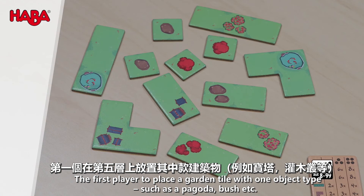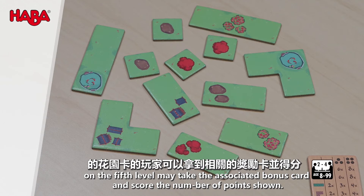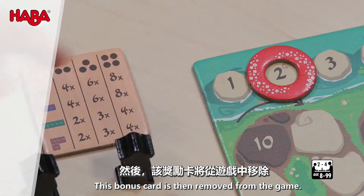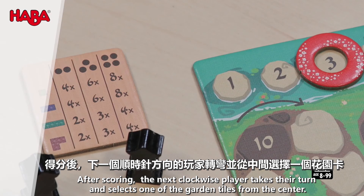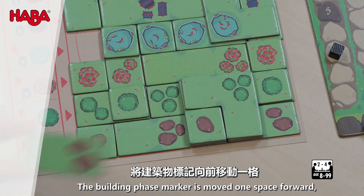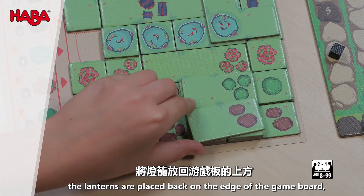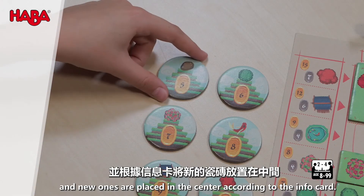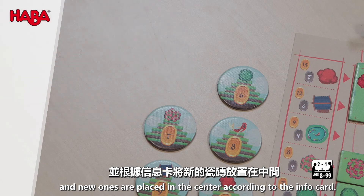The first player to place a garden tile with one object type, such as a pagoda or bush, on the fifth level may take the associated bonus card and score the number of points shown. This bonus card is then removed from the game. After scoring, the next clockwise player takes their turn and selects one of the garden tiles from the center. A building phase ends once all players have filled all their lantern fields or passed. The building phase marker is moved one space forward, lanterns are placed back on the edge of the game board, remaining garden tiles are removed, and new ones are placed in the center according to the info card.